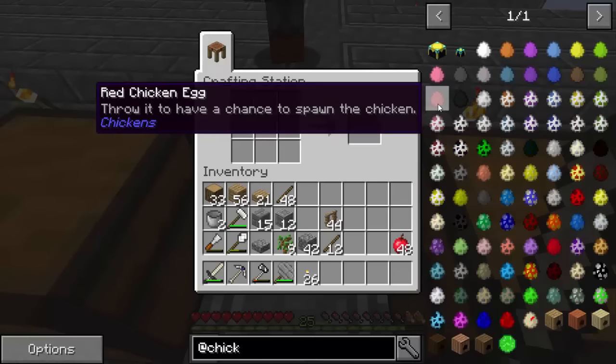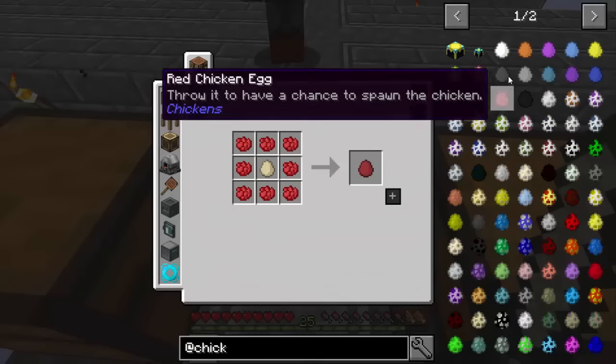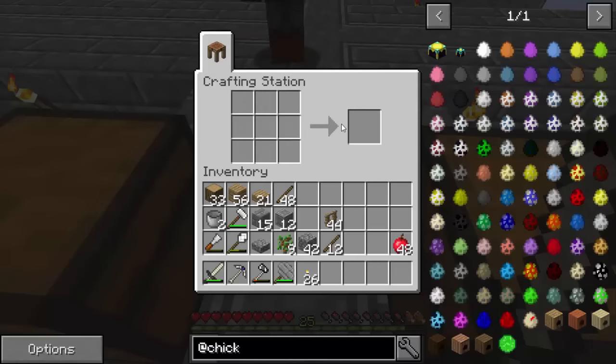To get a quartz chicken you have to go to the Nether, where they'll spawn. So the next step for us would be to make a redstone chicken, which is a red chicken and a sand chicken bred together. To get a red chicken and a sand chicken, I'm going to show you — you're going to need some chicken eggs.